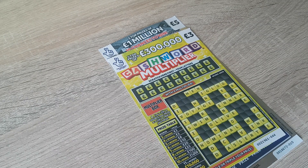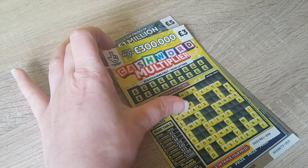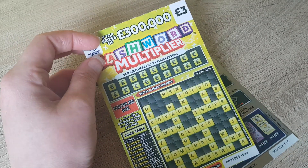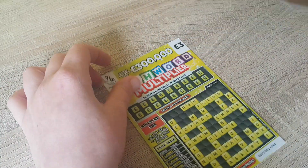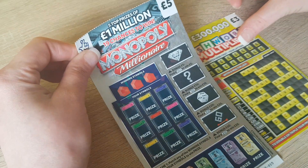Hi everyone, got a couple of scratch cards. We've got the Cash Word Multiplier, a three pound card, and a five pound Monopoly one to do today. We'll start with the Monopoly one I think.